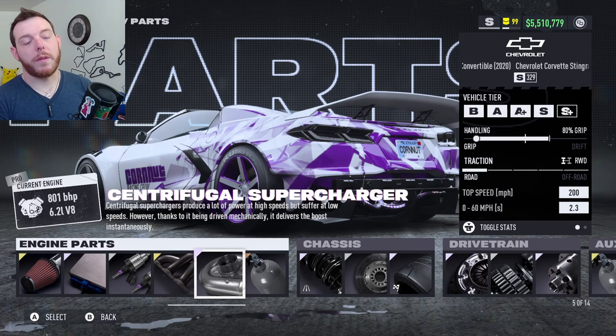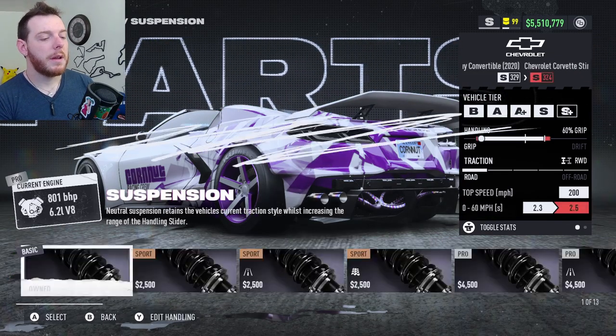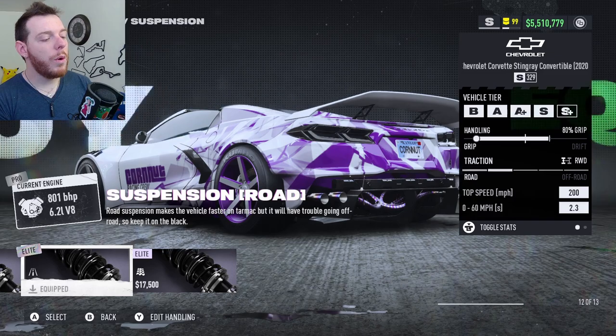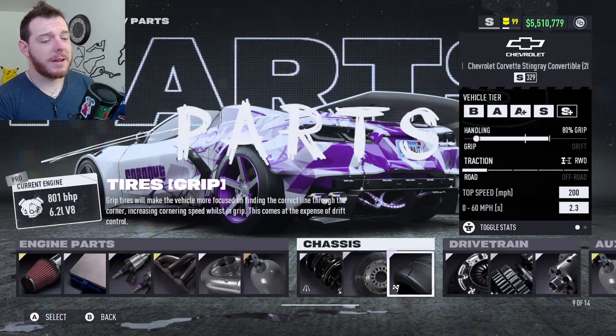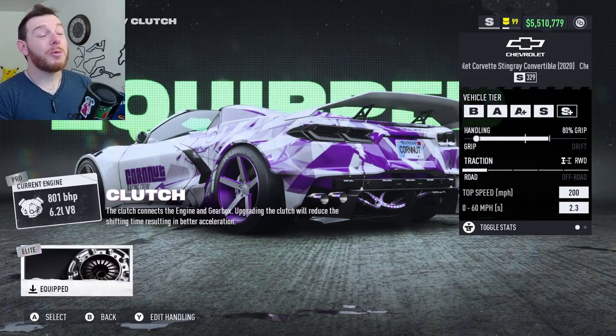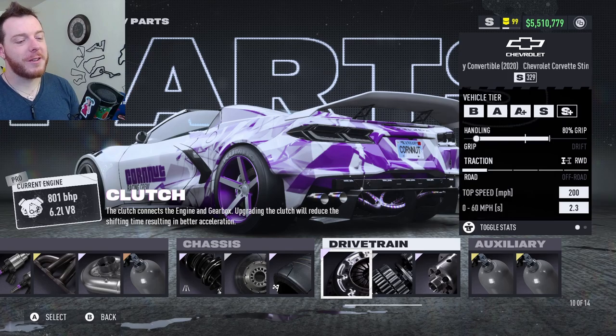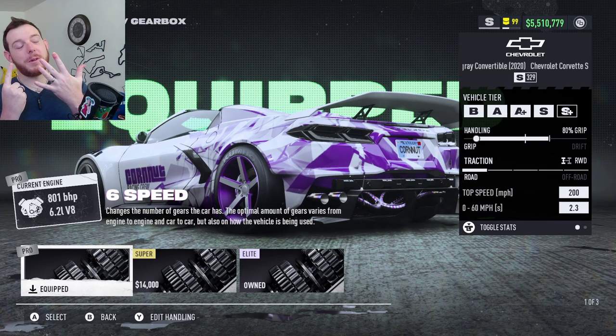You're going to run Sport Bronze Nitrous, Elite Platinum Road Suspension, Silver Pro Brakes, Elite Platinum Grip Tires, and it comes with an Elite Platinum Clutch — which is pretty cool even though it doesn't really help all that much.